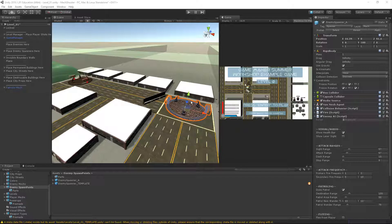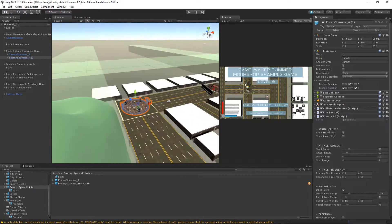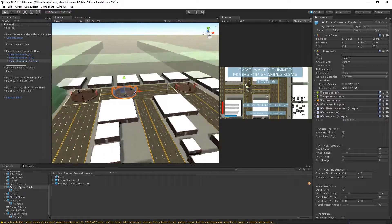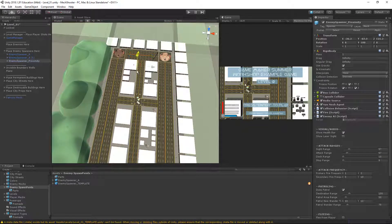Let's create a proximity spawner. You need to let the player know this spawner is a little bit different — not just a random spawner. We can do that by decorating it differently. I'm going to base this new spawner off an existing one since I've already got a good thing going. I'll select one of the spawners, duplicate it, and call it 'enemy spawner proximity' so I know what kind it is.